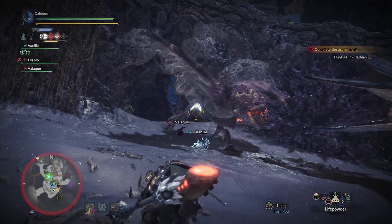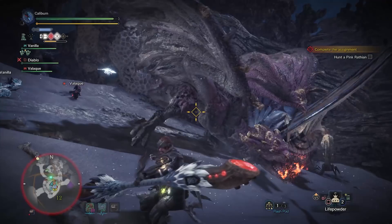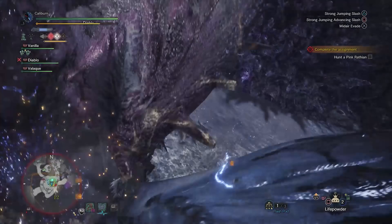Upgrade by using 2 Majestic Horns, 2 Tobi-Kadachi Electrode+, 4 Tobi-Kadachi Claw+, and 3 Thundersack. Once you get this, you're set for the rest of the game. You'll now have to hunt Pink Rathalos as part of standard story progression. Afterwards, you'll unlock the Elder's Recess. Defeating Pink Rathalos should yield Monster Hardbones, and mining in the Elder's Recess will give you access to Fucium Ore. Use these to upgrade your Kinsect.